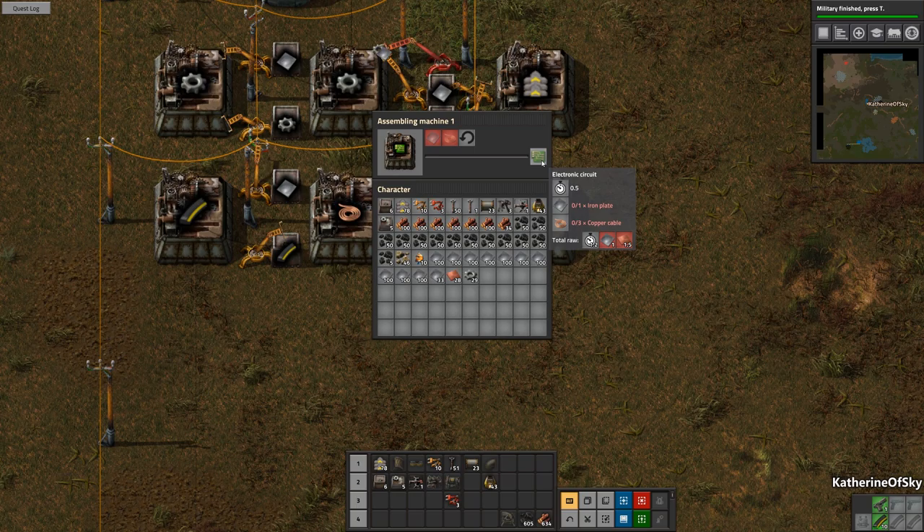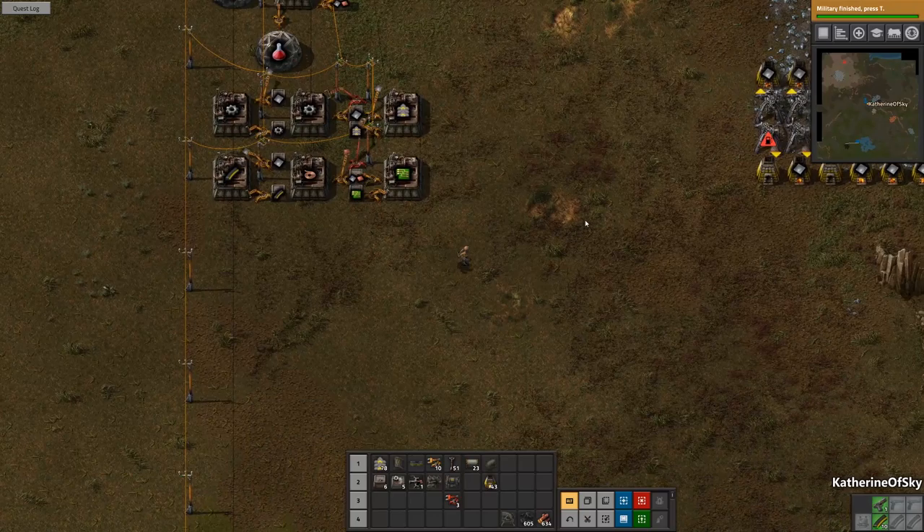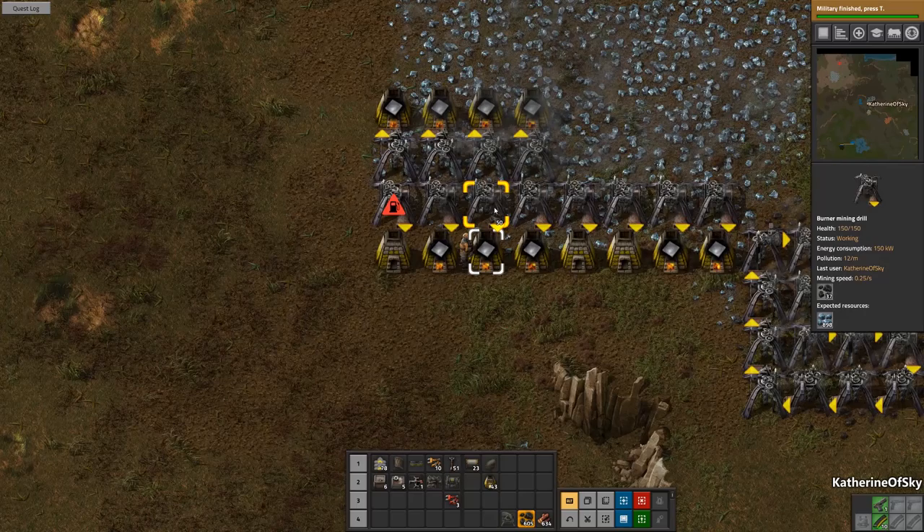Green circuits all together need one and a half copper plates per iron plate. We don't have anywhere near... oh dear, that's a little bit too many — that's not what I intended to do. I intended to put one stack but I clicked the wrong button; I pressed control instead of shift. Not a good plan in general.